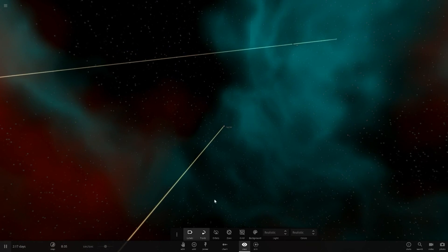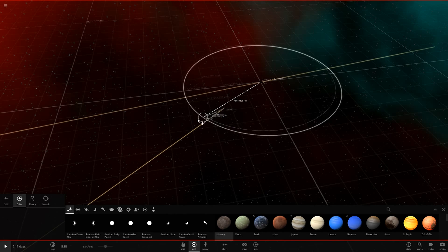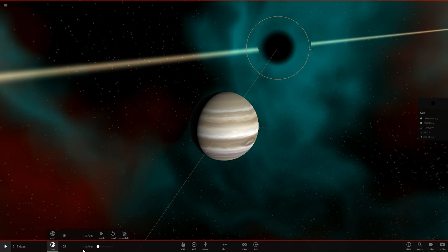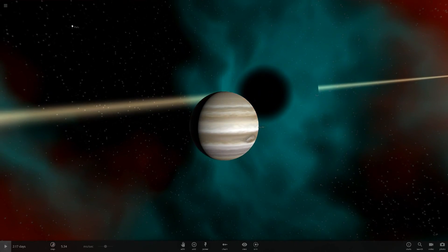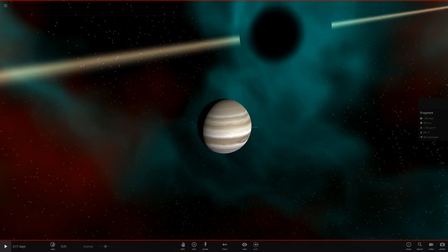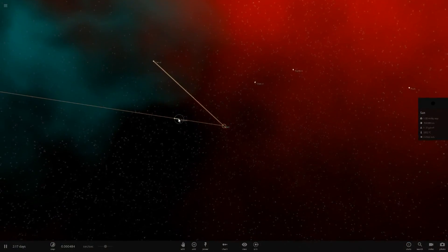Jupiter, how are you doing? 12 times the speed of light, not too good. It's heating up even from this distance - about 37 million miles away - and it's already heating up due to the Roche limit on this black hole. The gas giants will be more interesting since there is more mass for them to lose. Look at that line in the background - that's weird. Jupiter's approach went strange, like you could see it was getting bent and there seemed to be two Jupiters briefly.